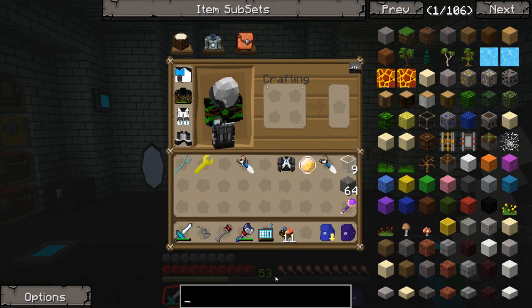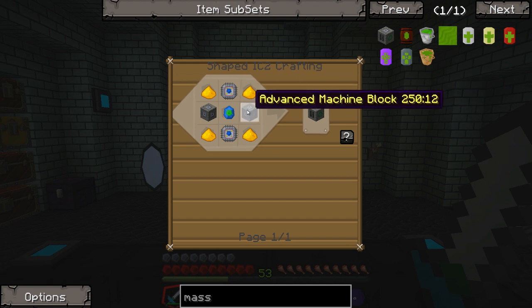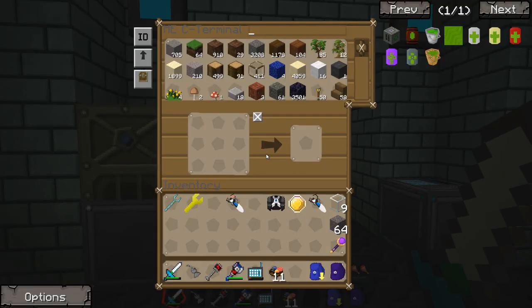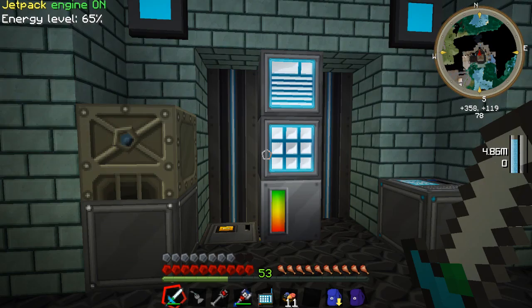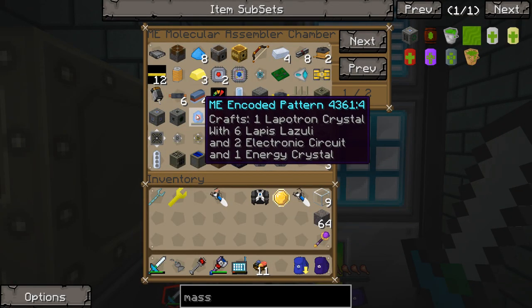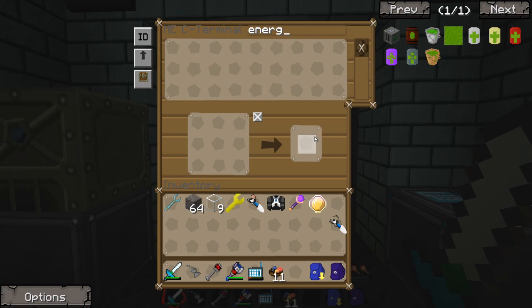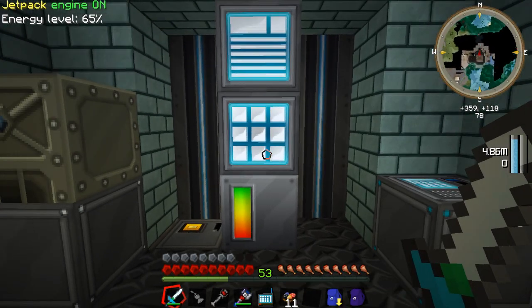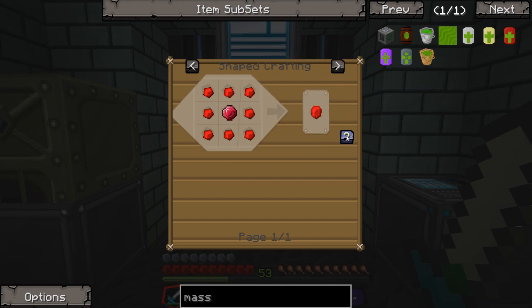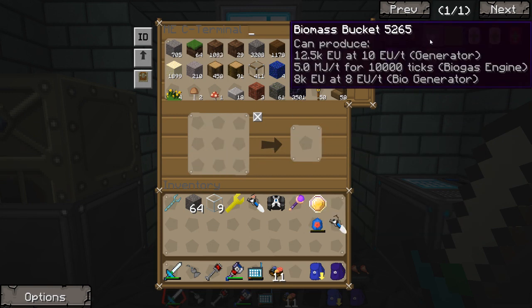Let's go ahead and get started. We're gonna need a Mass Fabricator, which requires glowstone, two advanced machine blocks, two advanced circuits, and a Lapitron crystal. That's not too bad. Let's see if we can go ahead and generate our Lapitron. I think there might be something going on with the NEI thing — the energy crystal's not even showing up, and I know I got that in there. Anyway, we'll just do this ourselves. Energy crystal — this isn't too bad to make. Lapitron crystal. See? Nice and easy.